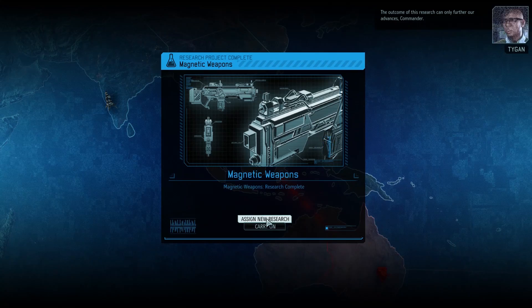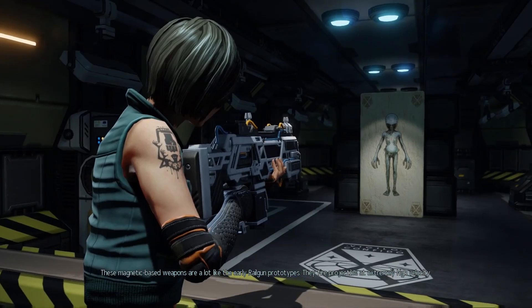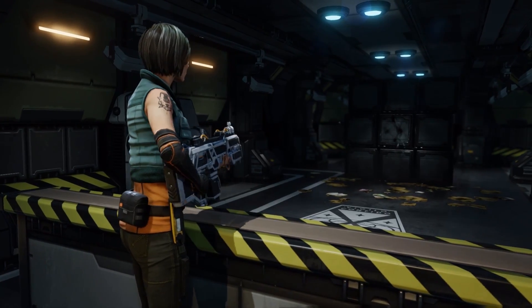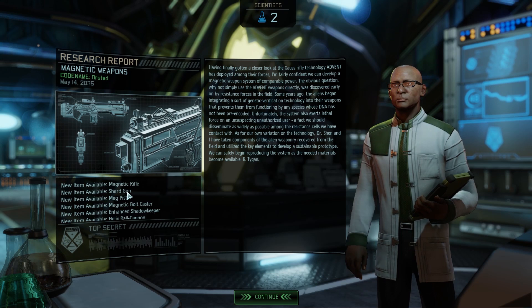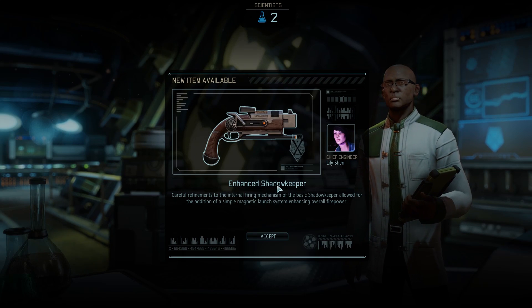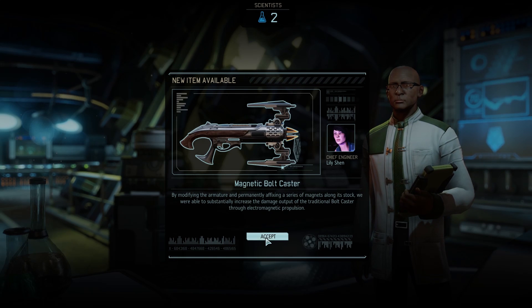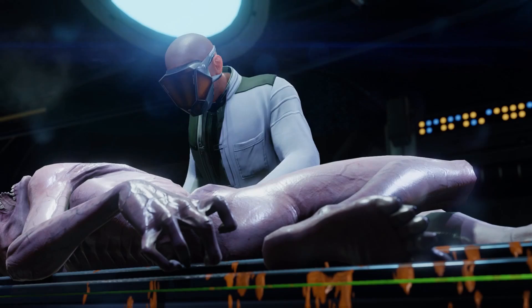These magnetic-based weapons are a lot like the early railgun prototypes - they fire projectiles at extremely high velocity. So that will actually allow us to upgrade our weapons; we need resources and supplies for that, but it's quite a bit. The rail cannon is really for Spark. This is more powerful - everything like this is more powerful. The magnetic rifle is definitely something that is going to be a massive upgrade for us.